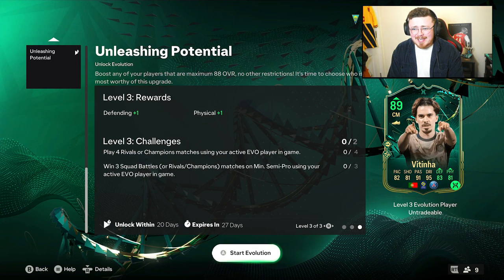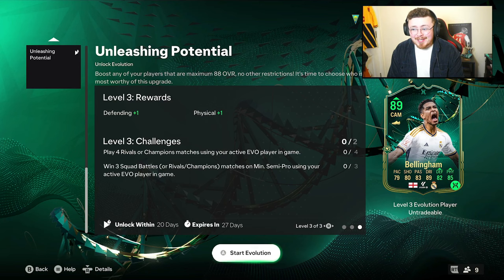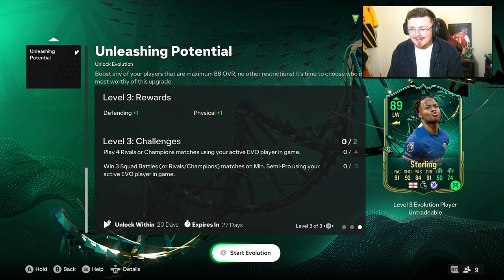I've got Vettinia here — the Team of the Week — that looks pretty crazy: 91 passing, 95 dribbling. Dele Alli, there's a player whose name I can't pronounce, so I'm not even going to attempt it. Jude Bellingham player of the month as well, so there's a lot of variety. Big Raheem Sterling — 91 pace, 90 shooting, 91 dribbling.